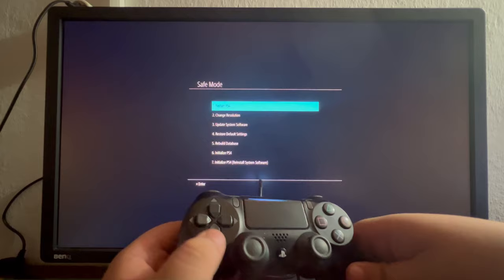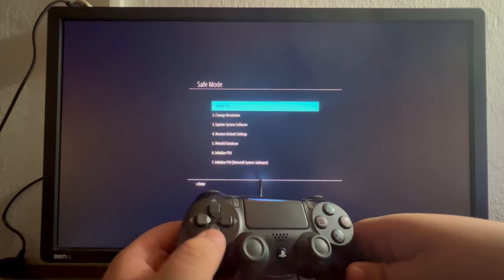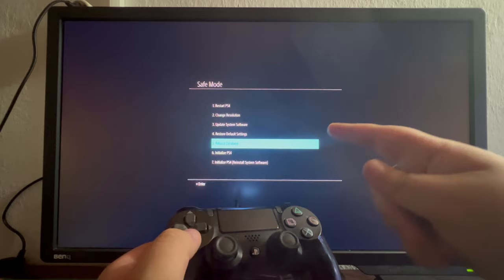To navigate in Safe Mode, use the D-pad. Scroll down and select the Rebuild Database option, which is the fifth option from the top. This will fix every corrupted file on your PlayStation. That is it for this video — thank you for watching, see you in the next one.